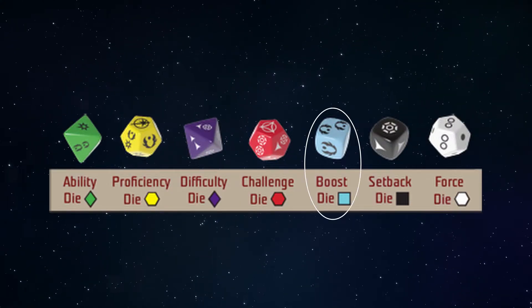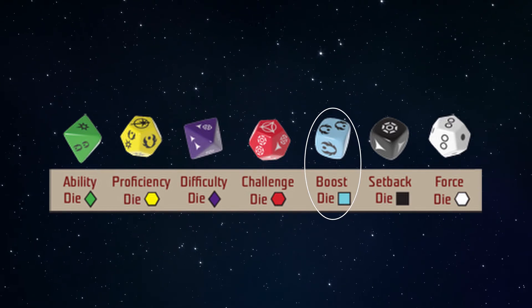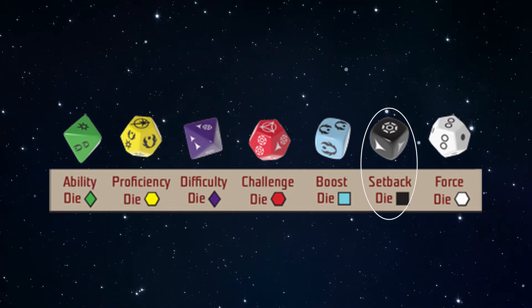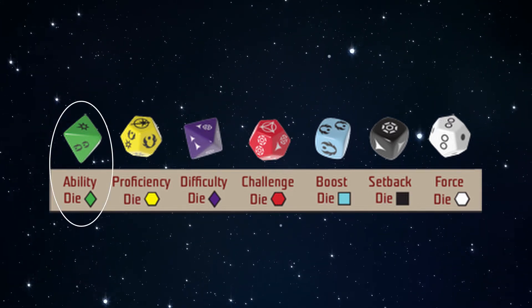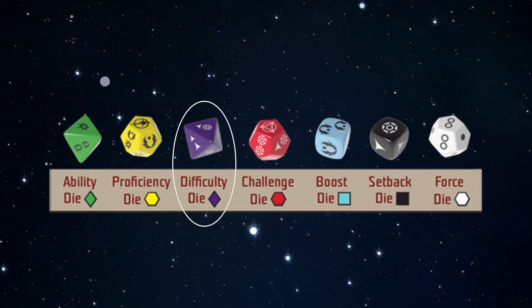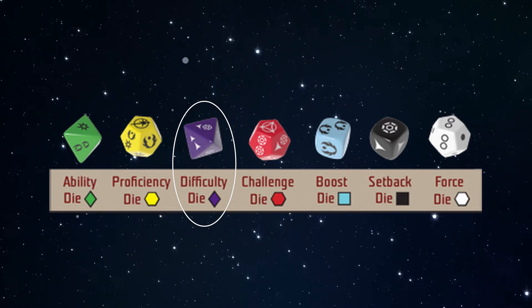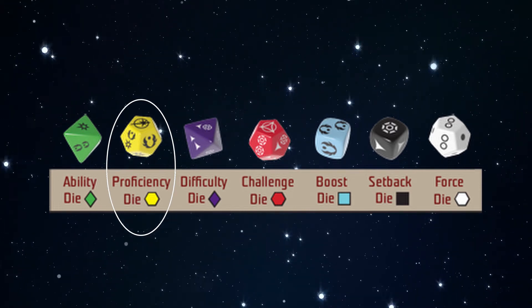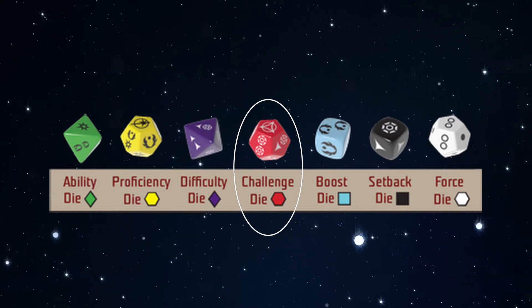On the positive side there are boost dice — these are blue D6s. And the corresponding negative dice are setback dice, which are black D6s. On the positive side there are ability dice, which are green D8s, and those are the opposite of difficulty dice, which are purple D8s. There are yellow D12s called proficiency dice — those are positive. And they are opposite red D12s called challenge dice, which are negative.